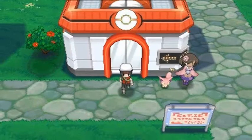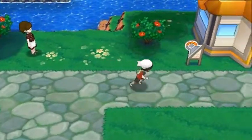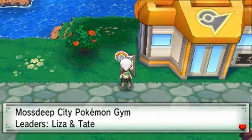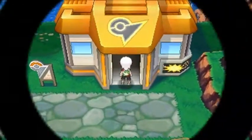This next gym is all Psychic-type Pokemon — don't want to mess with that. So we gotta take extra precaution. Let's see — Mossdeep City Gym leaders: Liza and Tate, the Mystic Combination. Alrighty, maximum effort right here.